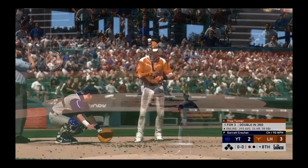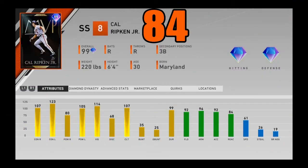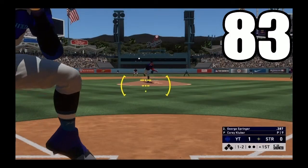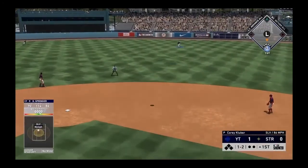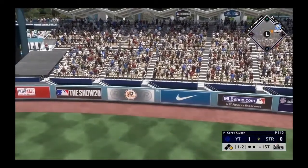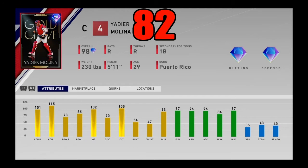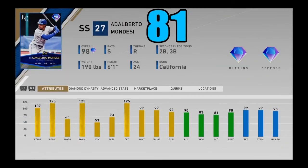At number 85, I got 96 overall Garrett Crochet. At number 84, I got the player program MVP Cal Ripken Jr. At number 83, I got one of the most underrated cards in the entire game — 99 overall postseason flashback George Springer. Coming in at number 82, I got 98 overall Gold Glove Yadier Molina. Rounding out this part of today's list, I got 98 overall player of the month Alberto Mondesi.